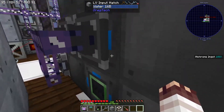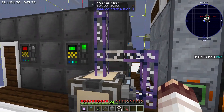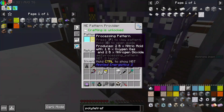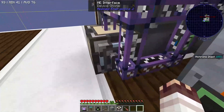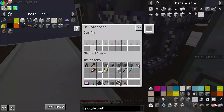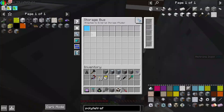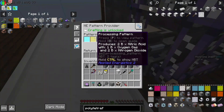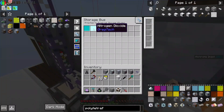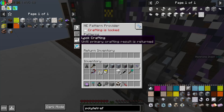We have an LV input hatch for water that's just fueled by a water generator. But in order to multi-use it with AE2, we are using some more subnet bullshit. An ME pattern provider can export into an interface and therefore shove the requirements for a crafting recipe into an AE2 subnetwork. So when we request nitrogen dioxide, one bucket of nitrogen gas and two buckets of oxygen gas are shoved into this interface. A storage bus on one of these input fluid hatches accepts nitrogen, and the other storage bus accepts oxygen. Similarly, when we request nitric acid, it shoves in oxygen gas and nitrogen dioxide. We make sure to lock crafting until the primary crafting result is returned.